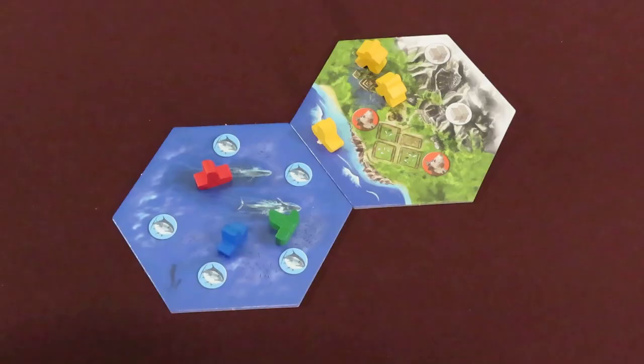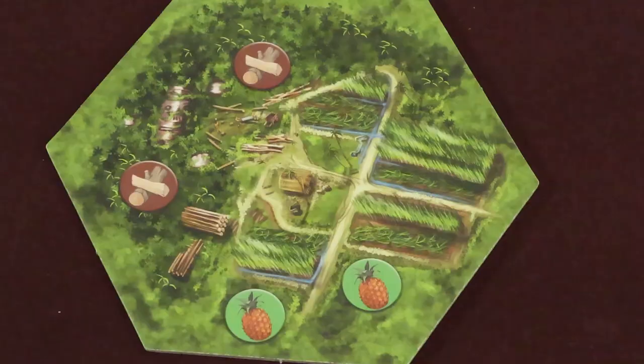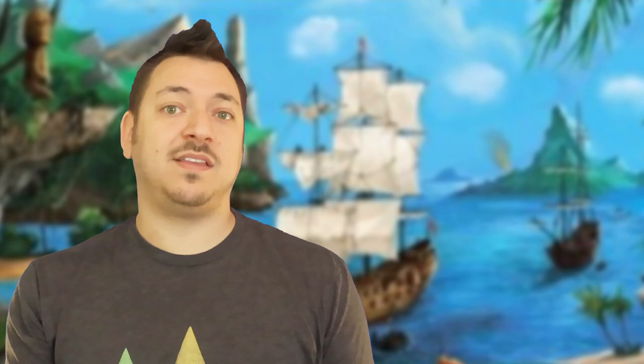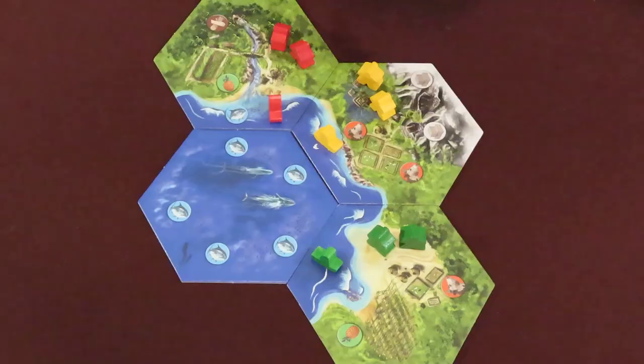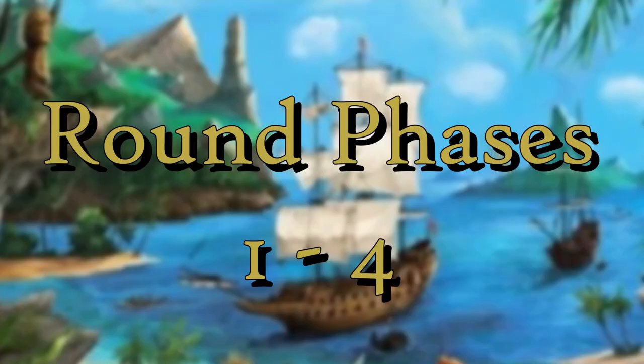The player places two of their meeples onto the land — also careful not to cover resource icons — and gets to take two resources shown on that tile. One resource you keep behind your player screen; the other goes onto the domestic market board. If any tiles placed have huts, move the available worker meeple that many spaces. As a general rule, each map tile has five things on it: if you see three resource icons, there are two huts. Since all players place two meeples on the map, move the white meeple to the total number of placed meeples. Unused map tiles are returned to the general stack, shuffled, and placed in the insert.